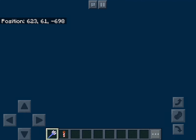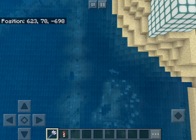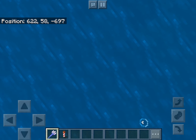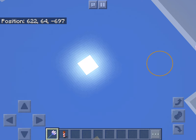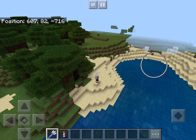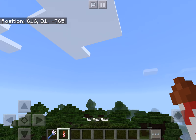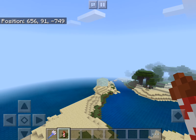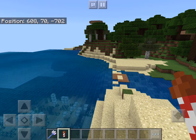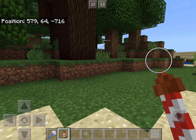I named my riptide three trident the elytra launcher. I heard a dolphin - and then you get launched like 50 blocks up with a riptide three trident. There's a dolphin riding a horse - yes, a dolphin riding a horse, that's awesome!